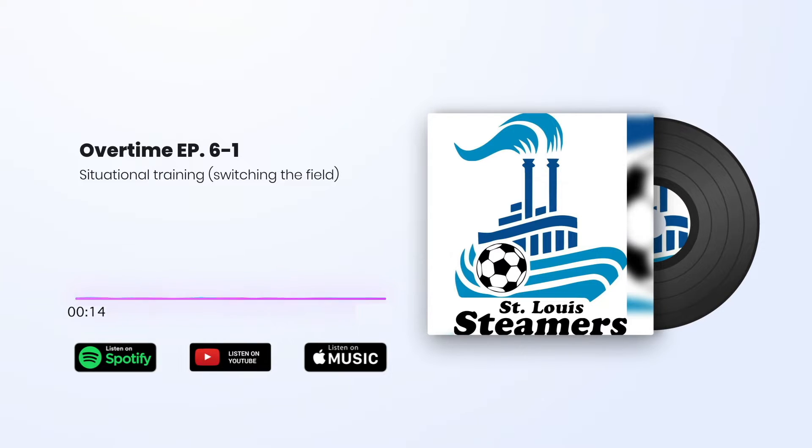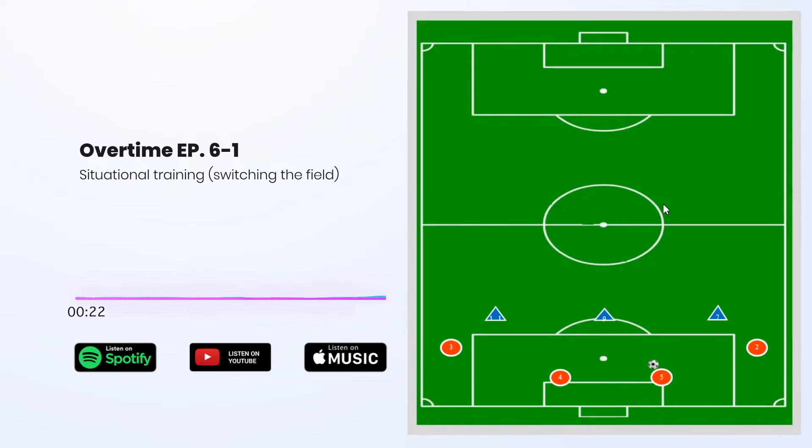Tonight we talked about some very specific team intentions. Thinking about these red players here — the four in the back — the team intention was first to play the ball out wide, and then if we could, switch the field.